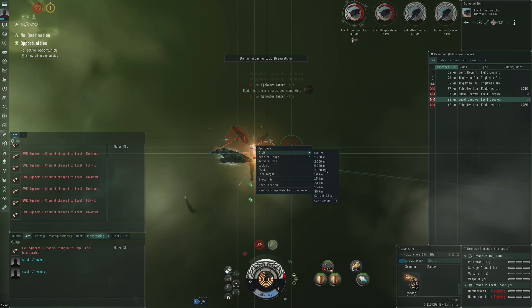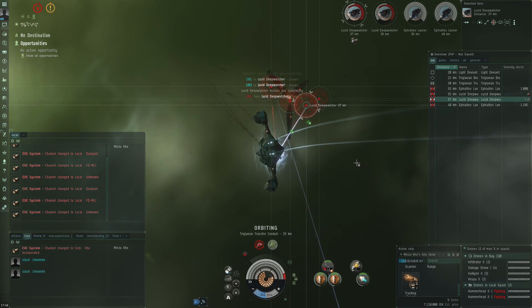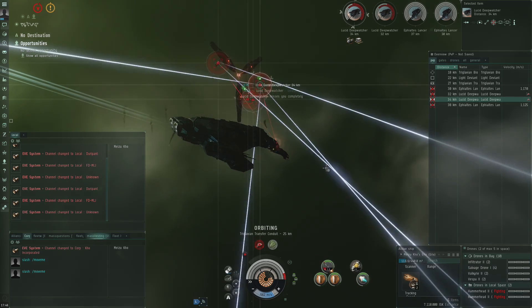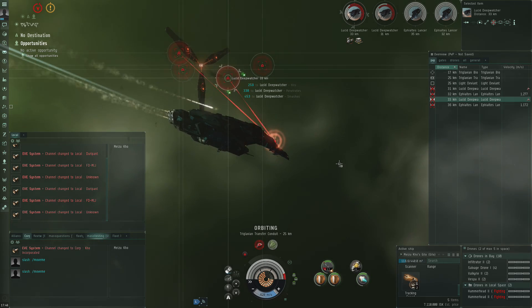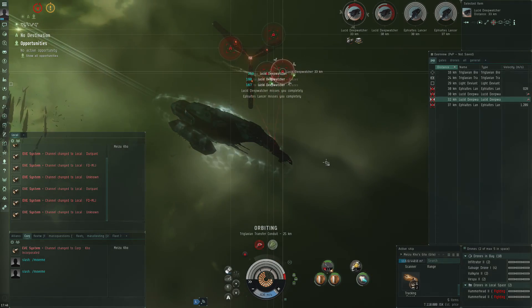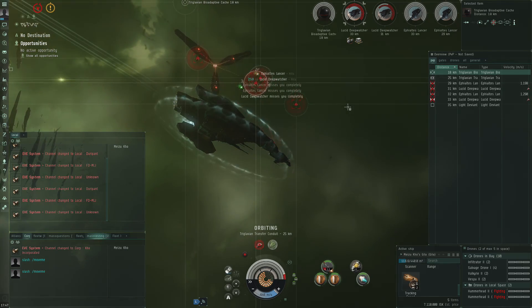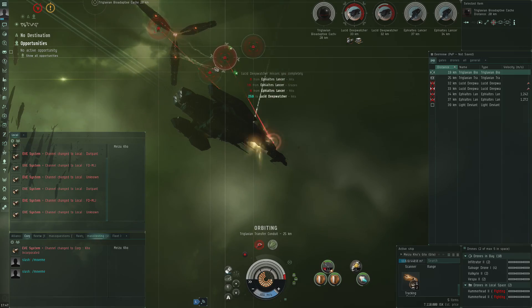Let's get closer — maybe do an orbit at 25 to keep transversal going. Let's target one of these lucid deep watchers. At 38 it should be in range. Adding missile damage from the rapid lights — so that should be pretty fast. Full DPS on the deep watcher. Shield tank is holding so far, and we still have the bioactive cache. I'm actually seeing a little bit of shield repping happening here, which is quite interesting.